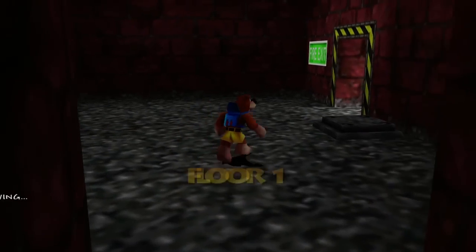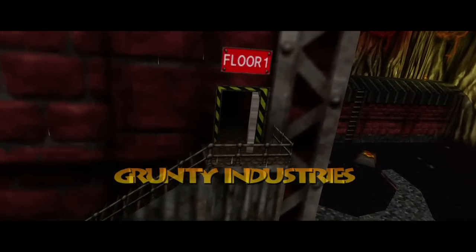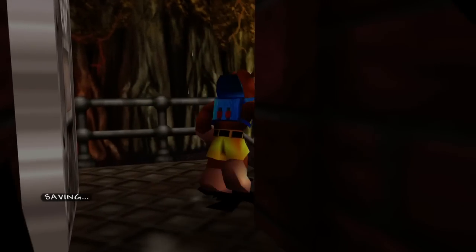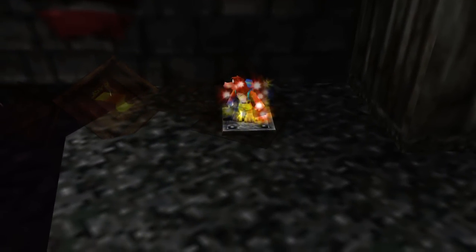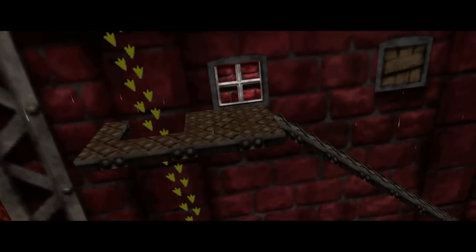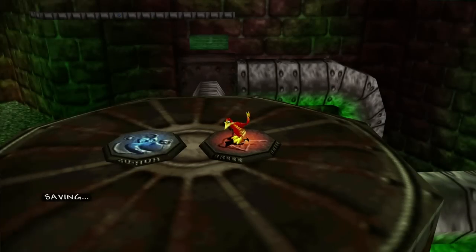We can't destroy the camera very easily with Banjo solo since we can't use those eggs, and I don't think we can jump high enough to swing at it. But even if the enemies hit us, we can just Snooze Pack back to full health. They're pretty slow moving in general, so staying away from them is fine. All I want to do is go over and hit this button — that'll open up a door all the way at the top of this wall, and inside is a Jinjo! So now we're going to swap to Kazooie, bring her over here so we can climb up and get that.